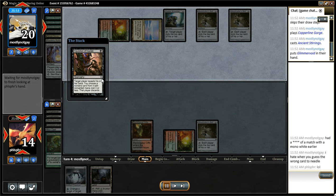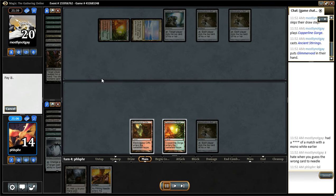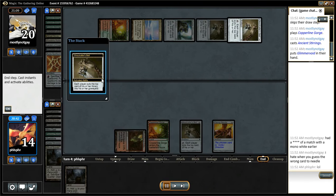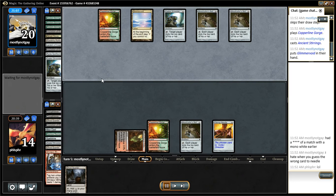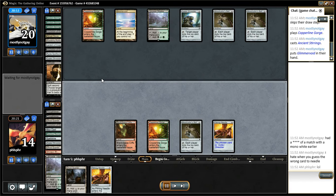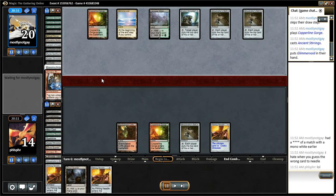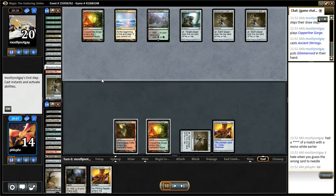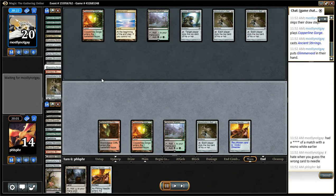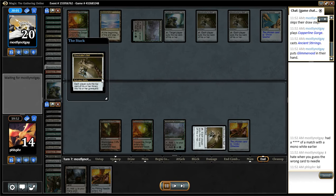In response, I Revive my Needle to shut off the Shredder. And shut off Shredder. I wanted to hold Needle in hand so I could find out what I need to name while I wait for my opponent to play first. It shuts down my Ghost Quarter, so...